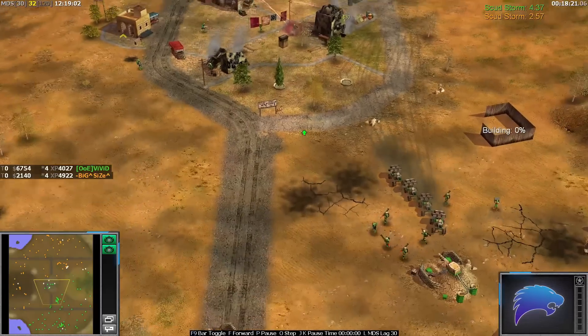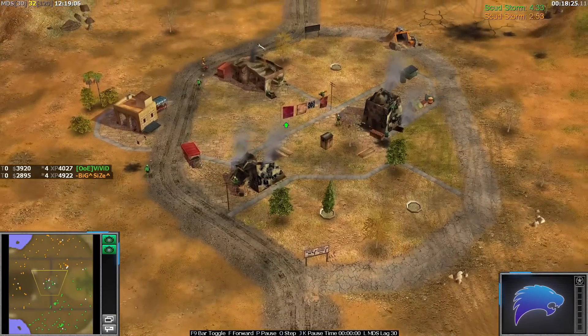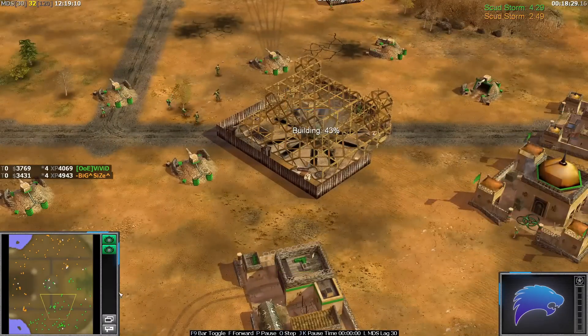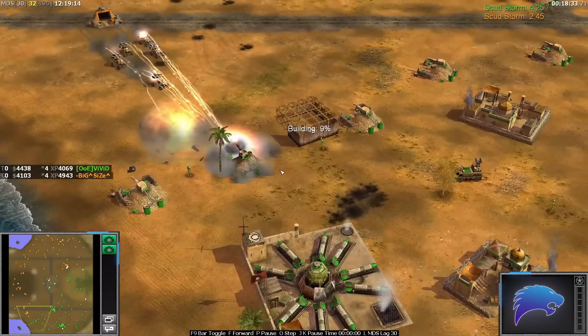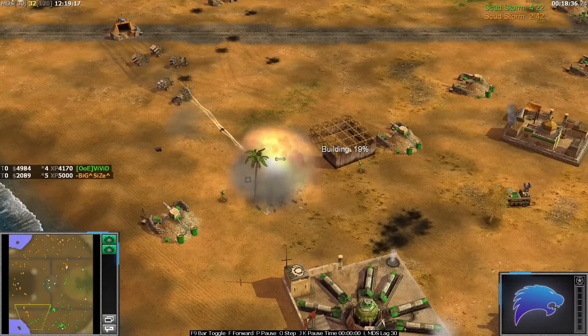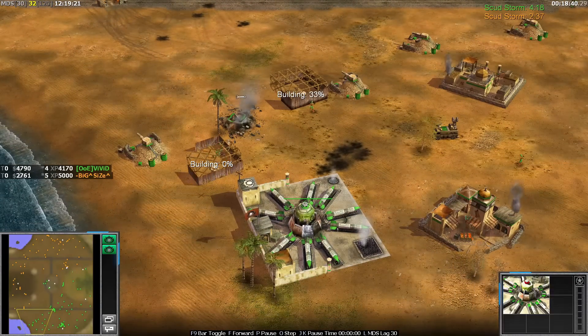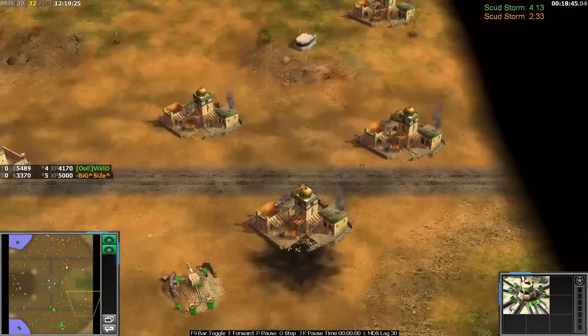Bit of a fight over the buildings in the middle, which hasn't happened for a while. Vivid has a Scudstorm with his own up now, and a second one. Vivid is under pressure on the left. Size is going a little bit too close to these buggies in my opinion - living life on the edge. But he gets them all out alive. I think that's the first Scudstorm - the second one is still building.